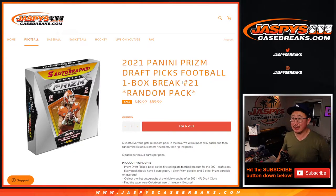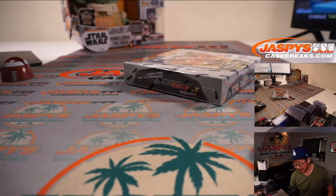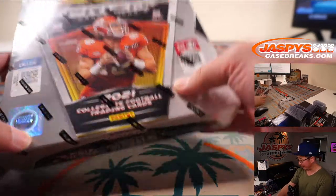Hi everyone, Joe for jazbeescasebreaks.com. We've got some 2021 Panini Prism Draft Picks football coming at you — Random Pack Break number 21. Very big thanks to everybody here for getting into it. We're going to open up the box first, label the packs, and we'll randomize your names and the pack numbers, and we'll see what you end up with.